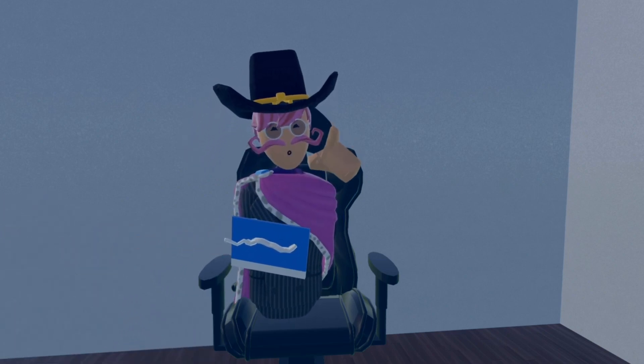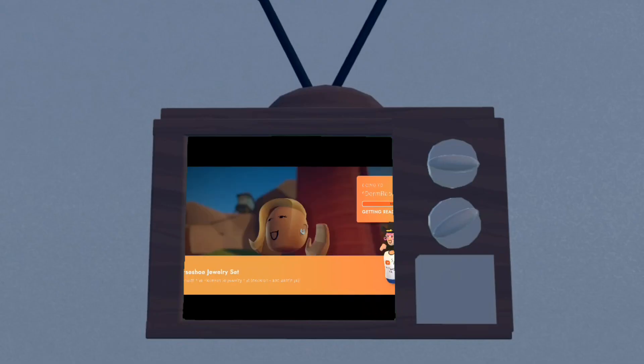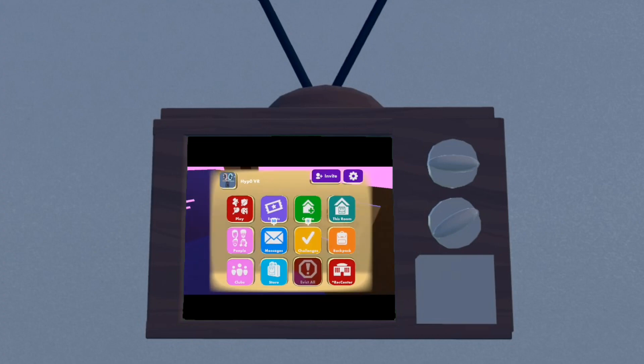you go to your TV. Now that you're on your TV, you want to open up Rec Room. Once you've loaded in, go to your watch menu. Now that you're on your watch menu, open the store.